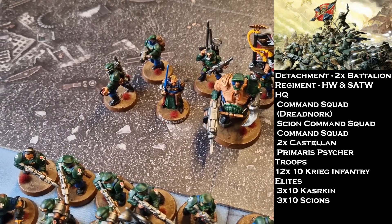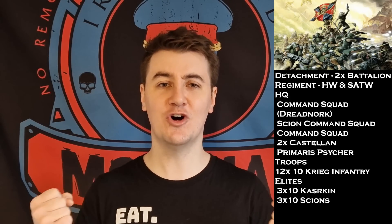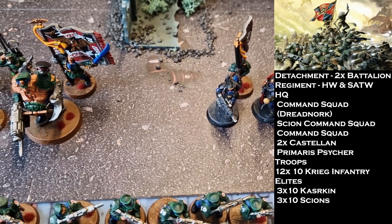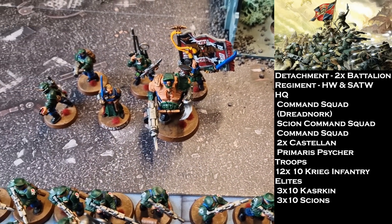In terms of relics and warlord traits, I've taken two relics today. The first is the 'Big Bullshit Banner of Doom,' which lets me ignore to-hit modifiers and wound caps — it's basically an auto-include in every Guard army. The second relic is the Death Mask of Alonius Pius, which is going on the Dreadnork. That's right, the Dreadnork is back. It took a tanking from the Dark Eldar — can it survive the Custodes? We'll find out.